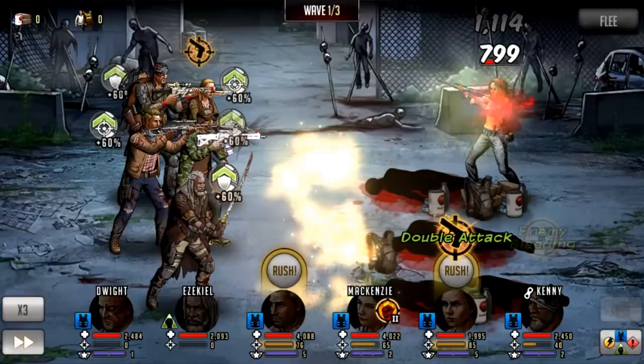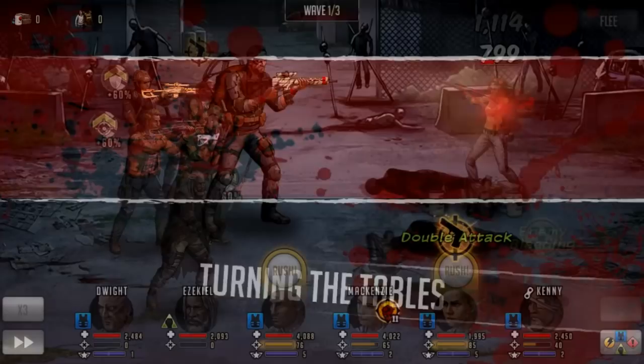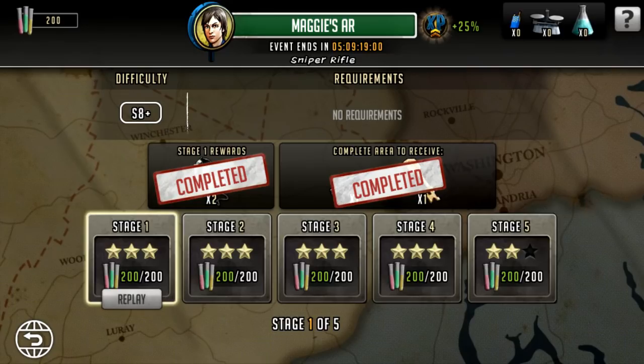You'll want to take a lot of revives and probably a defensive leader so you're not getting absolutely wrecked. If you take too many damage dealers — like an all 6-star team with Andrea lead, Tyrese, Dwight, and just a Kenny as healer and a Sadiq — you're going to get absolutely destroyed. Make sure you take a good team.